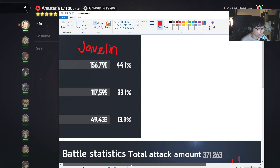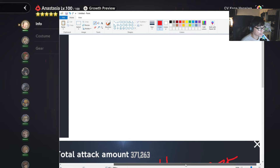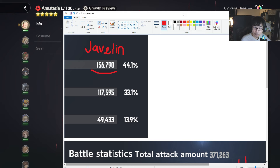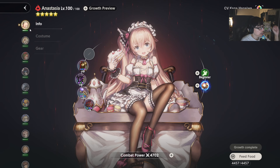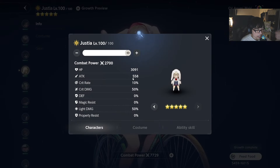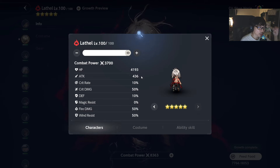Why is Anastasia different? I think it's because of her base attack. Anastasia is one of the highest base attack characters in the game — her base attack is 593. Compared to Justya at 558 and Lato at 436. Anastasia has significantly more base attack. Once you convert that to percentage, the percentage weapon scales much more for her.